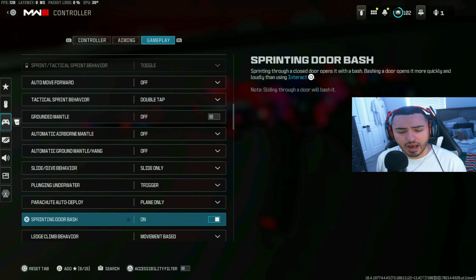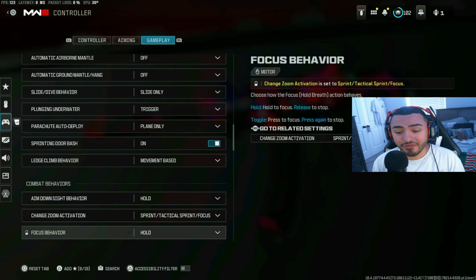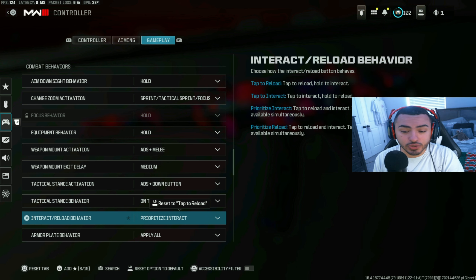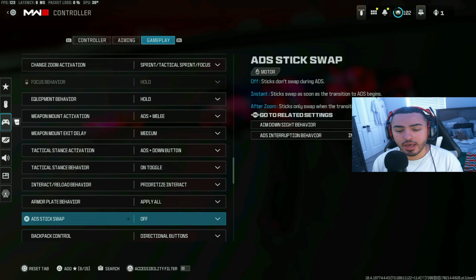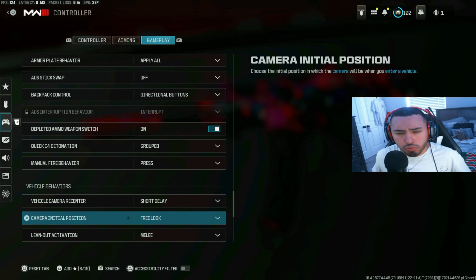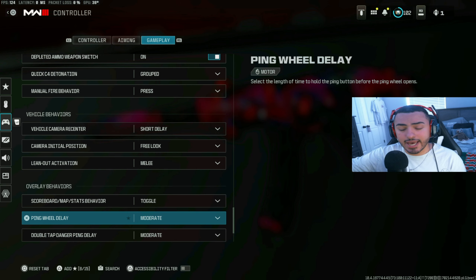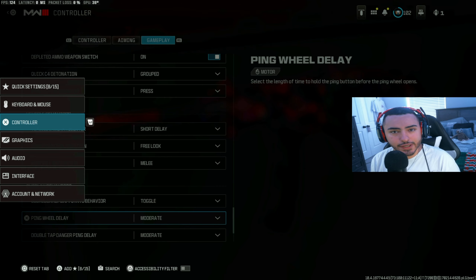For gameplay settings, I have automatic tactical sprint on. The key things I'd recommend switching: automatic tactical sprint to on, slide behavior to slide only — that's what everybody's running right now and it seems to be the best. Make sure sprinting door bash is on too — I had that off and you'll want it on. For interact/reload behavior, prioritize interact, which means you tap to reload and hold to pick something up. Armor plate behavior set to apply all.